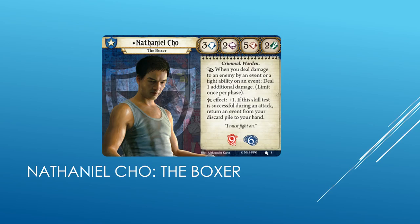Reaction: when you deal damage to an enemy by an event or a fight ability on an event, deal 1 additional damage. Limit once per phase. Elder Sign is plus 1. If this skill test is successful during an attack, return an event from your discard pile to your hand. Each Starter Investigator has additional points in their health and sanity pools, and Cho is no exception.